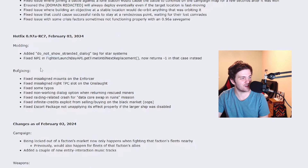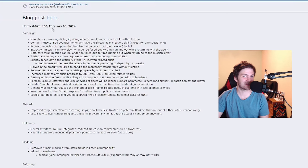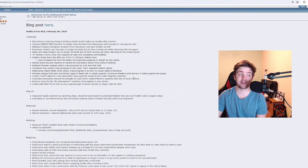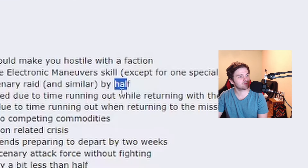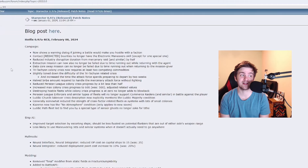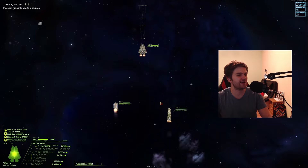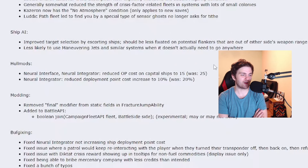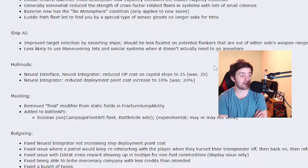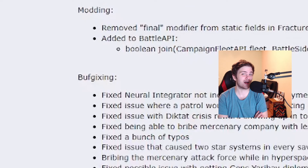The February 8th patch is a pretty hefty one. A warning dialogue will come up if you're going to fight a faction and it will make you hostile towards them. Reduced industry disruption duration from mercenary raids. Some nerfs to the Tri-Tachyon and Hegemony crisis — I've never seen this one so I'm super looking forward to seeing it in game. Ship AI will be improved: better frigate escorting of your own fleet, and better target selection. For hullmods: buff to neural interference — OP cost will be reduced from 25 to 15. Neural integrator penalty reduced to 10% from 20%. Alex really wants us to use this mod.